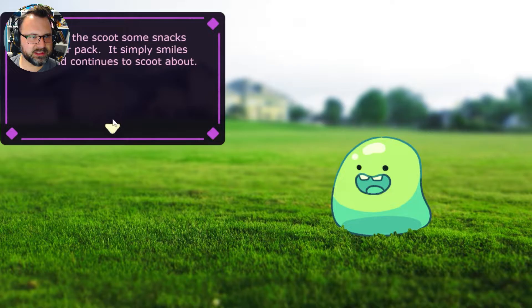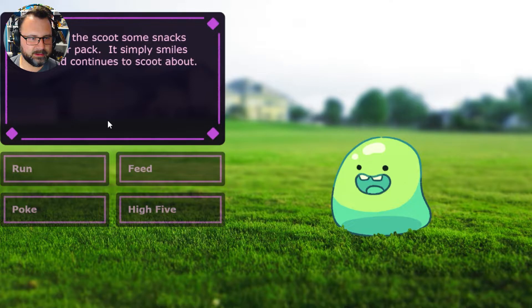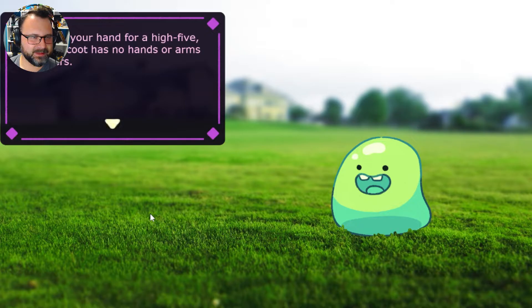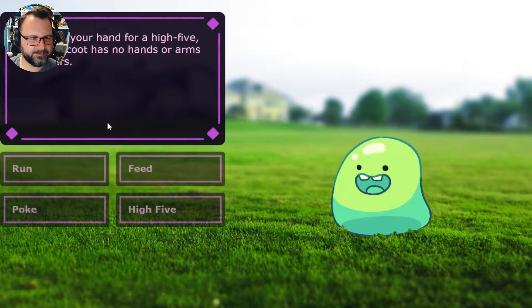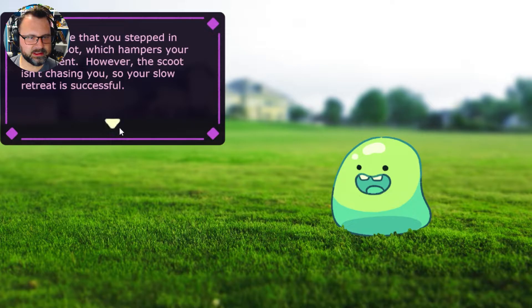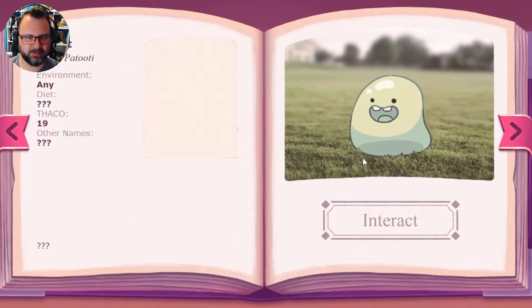A scoot scoot sneer. What can I give him? He showed the scoot some snacks from your pack — it simply smiles back and continues to scoot about. You poke the scoot — it's very sticky. You have some super sticky scoot-spoot on your finger. Gross. Let's high-five him. You raise your hand for a high-five, but the scoot has no hands or arms or fingers. The only other option is to run away? You realize that you stepped in scoot-spoot, which hampers your movement. However, the scoot isn't chasing you, so your slower retreat is successful. Scooty-patooty.